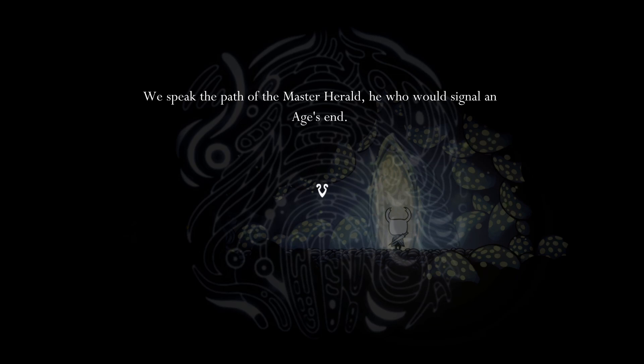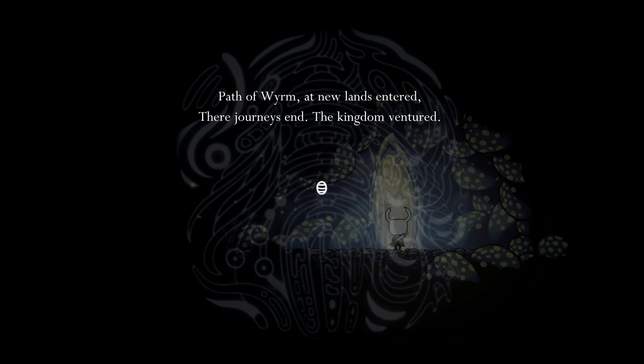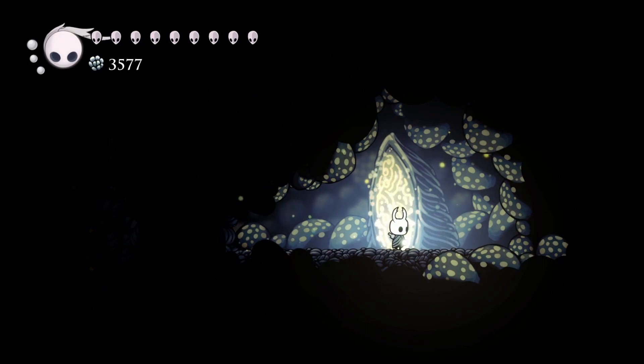'We speak the path of the master herald, he who would signal an age's end. Spawn of self, their minds unite, beside the source of acid blight. The glow in darkest winding depths. Winds all howl above fossil stone's steps. Monarch flies in air set steel, to roots' domain and snail once shrill. Path of worm at new lands entered, their journeys in the kingdom ventured.' Basically, this is telling you all Mr. Mushroom spawn points.